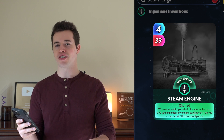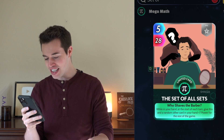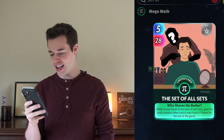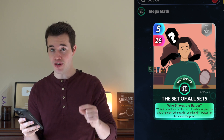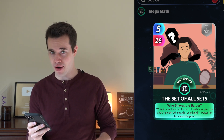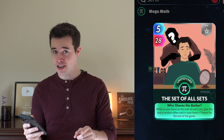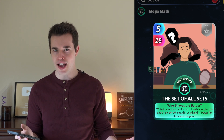I'm gonna suggest two of my favorite cards to use here. The Set of All Sets: while in your hand, at the start of each turn, give this and a random other card in your hand plus 7 power for the rest of the game. That stacks — every single turn this card and some other card in your hand gains 7 power. If Paper is in your hand when this is in your hand, Paper could just be getting an additional 7 power just for being in your hand.